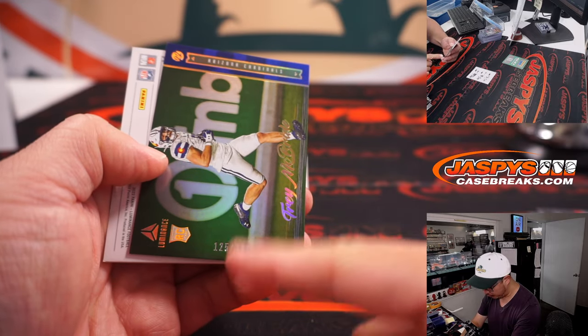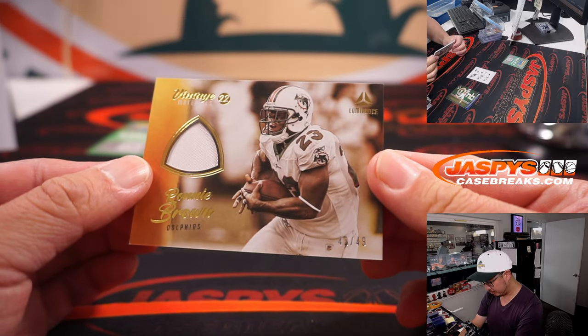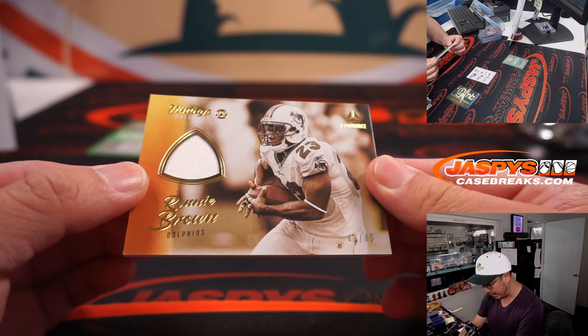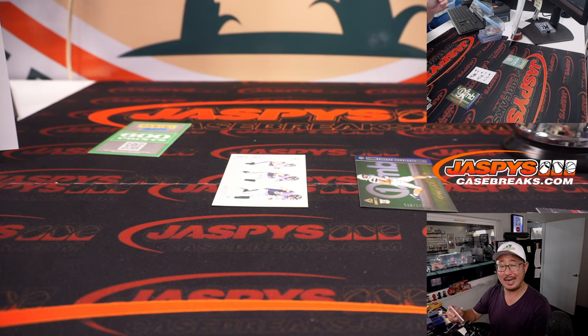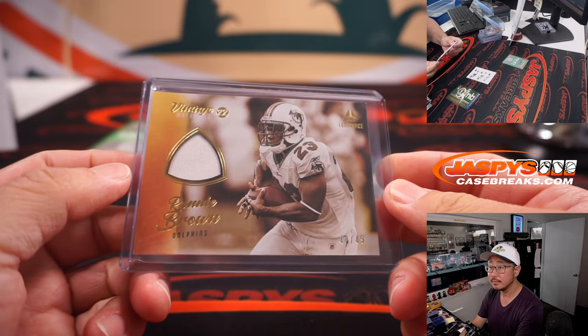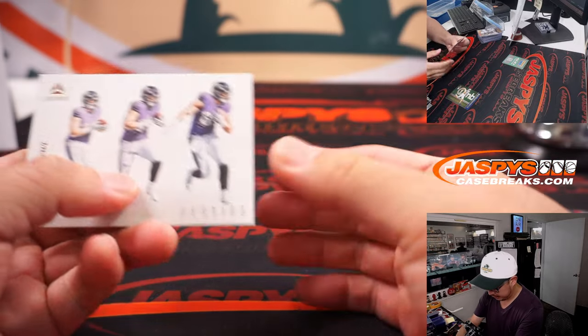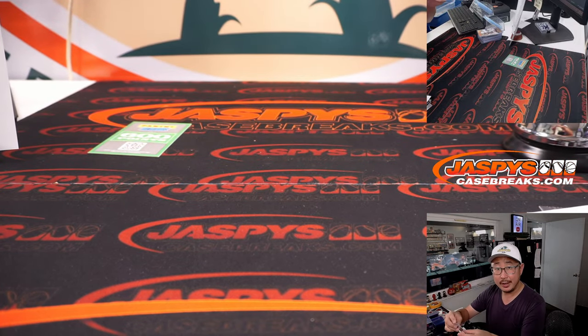That's Trey McBride to 149 for the Cardinals. And we've got Ronnie Brown, 42 out of 49 — Vintage Materials going out to Sam in Miami. And Mark Andrews there at the end. And there you go, gang — a four-box break of Luminance in the books.